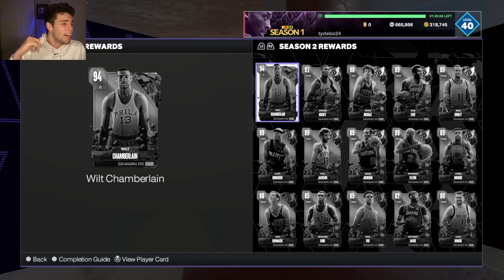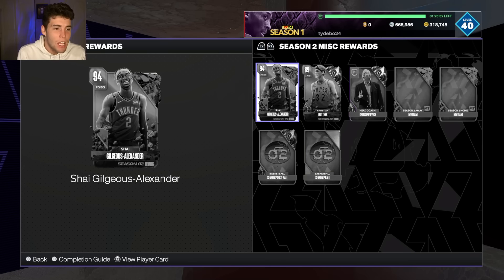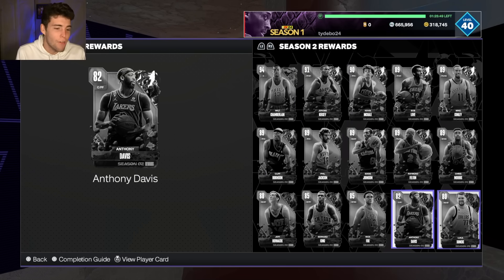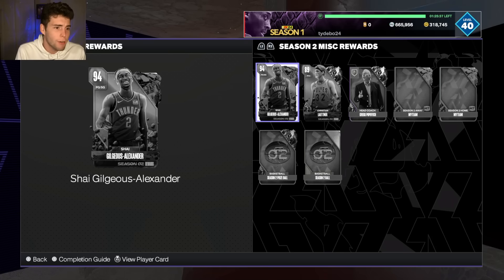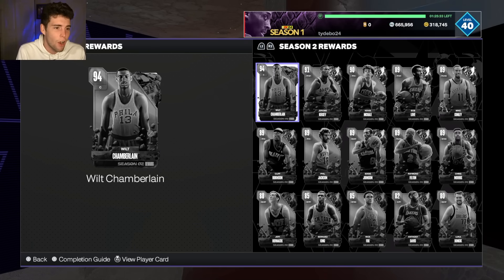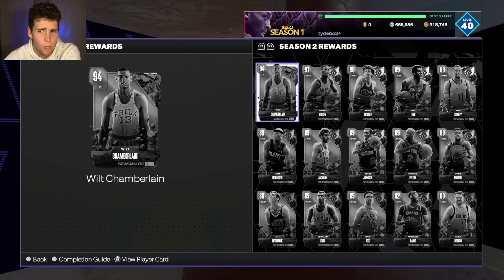What's up guys, it's your boy Ty back with another video. Today we're going over every reward released in NBA 2K24 MyTeam — where to get each card and whether they're worth the grind. We'll cover the Level 40 reward, the ultimate reward SGA, and the first salary cap reward E Jianlian. The liftoff players are covered in a separate video on the channel.